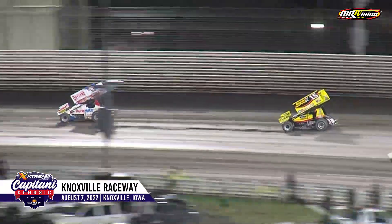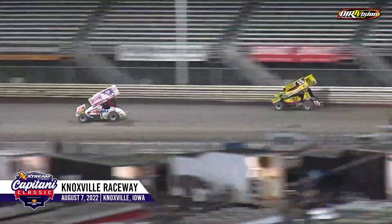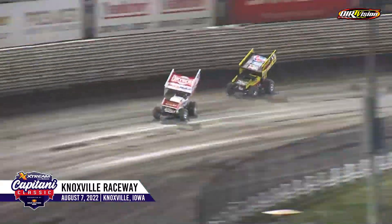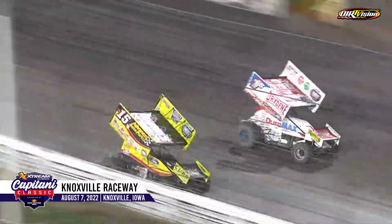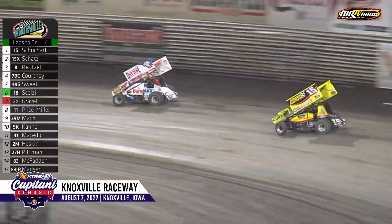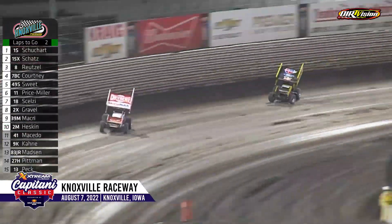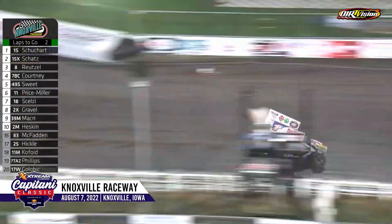Logan right through the middle, Donny Schatz in hot pursuit. Down the back straightaway — three car lengths, now four. Schatz to the high side, Logan through the middle, sliding up to block. Here comes Donny around the outside — side by side for the lead at the flag stand. Logan has the spot. Logan still the leader in turn number two. Logan uses the middle of the racetrack, slides through the cushion in turn four. Looking good. White flag out — one to go.